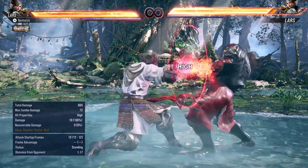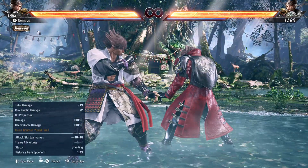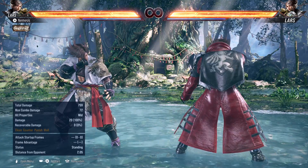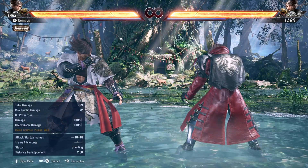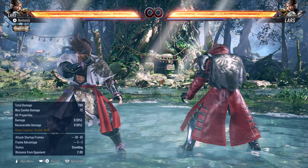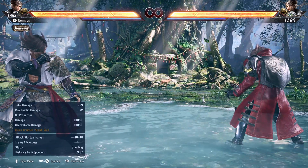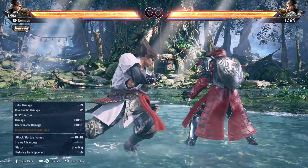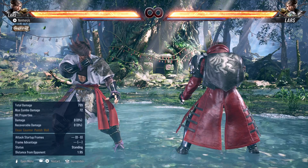He has 2 forward 2, 4 for 12 frames — a great punisher. Then he has Blue Bolt, which is forward back 2-1 for 14 frames. Then Arc Blast for 15 frames, the general 15-frame punisher. A 14-frame launcher is one of the most important tools in this game because there are an insane amount of moves that are minus 14, so having a 14-frame launcher is godlike.